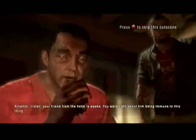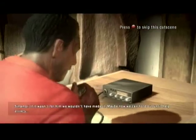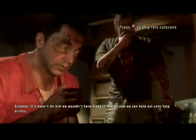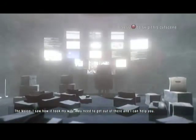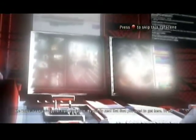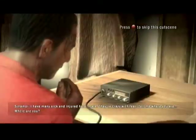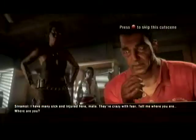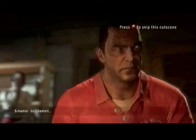We were just attacked. Listen, your friend from the hotel is awake. You were right about him being immune to this thing. If it wasn't for him, we wouldn't have made it. Maybe now we can hold out until help arrives. There is no help — this thing can't be stopped. I saw how it took my life. You need to get out of there and I can help you. I can arrange for transportation — by air, by sea — but first you need to get here, to me. I have many sick and injured here, mate. They're crazy with fear. Tell me where you are. God damn it.